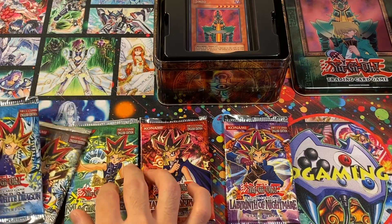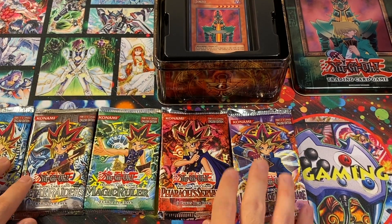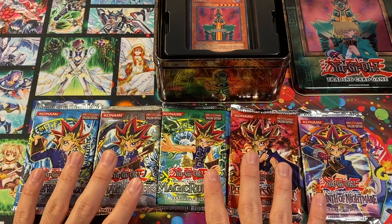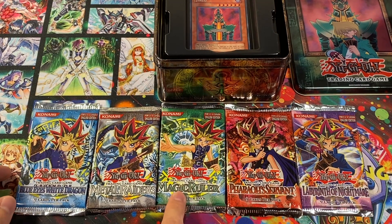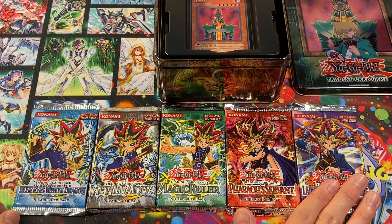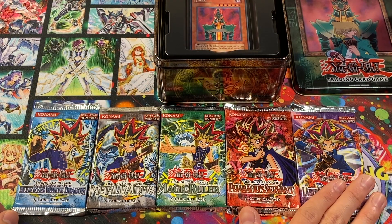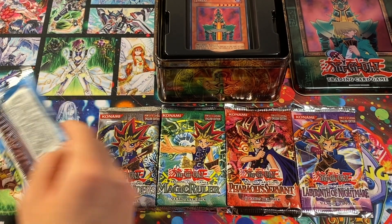Let's do this in the order that the packs were listed. I know people like going in reverse order because they want to save the best for last, but I actually kind of like Labyrinth of Nightmare the most out of all these — even though I started in Magic Ruler days and Jinzo comes in Pharaoh's Servant. Labyrinth of Nightmare had so many cards I wanted. This was when I was really into the game the first time around — all the masks, all the battle city cards. So we're doing that one last.